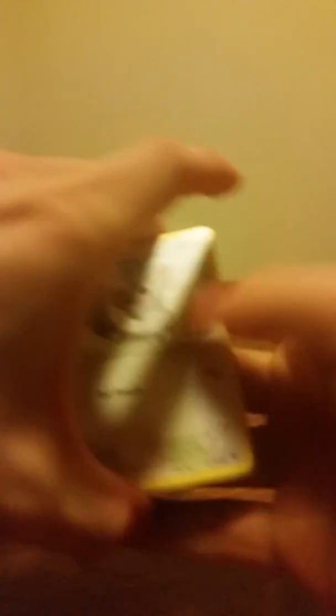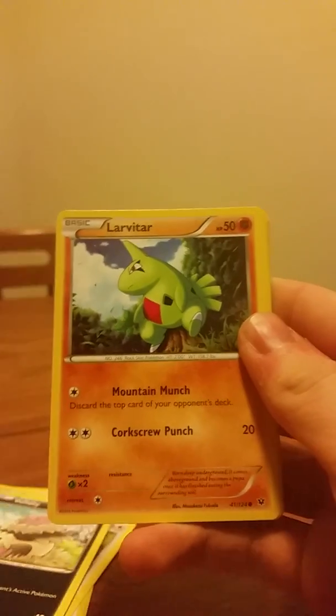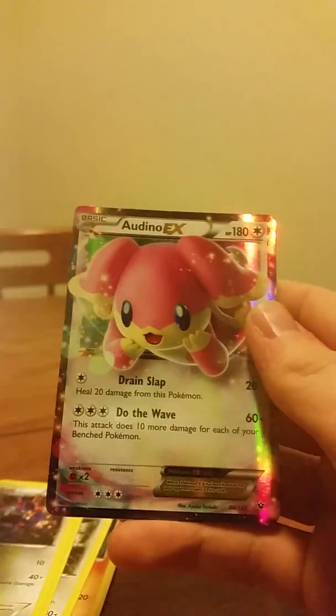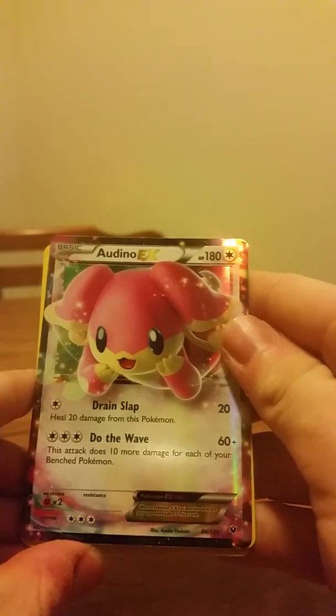And now we got this one right here. Come on, one EX, one EX and that will make me happy. We got Minccino, Wishiwashi, Finneon, Pheromosa, Larvitar, Cinccino, Fairy Drop, Loudred, Mew — oh that's nice — and the rare is Odno EX! That is a good pull right there. We got a Mew reverse holo and an Odno EX — that is an actual good pull right there.